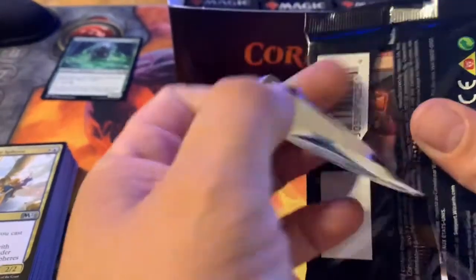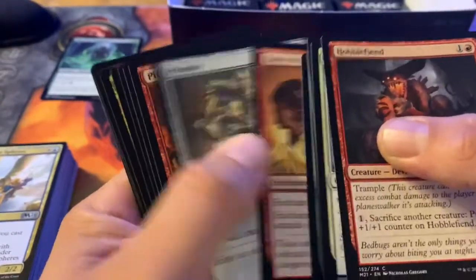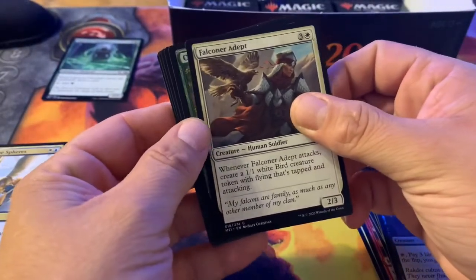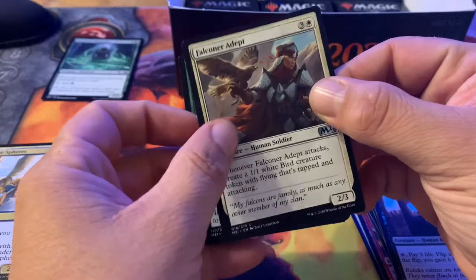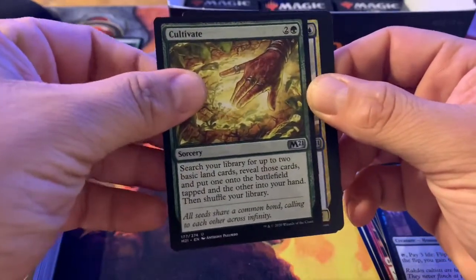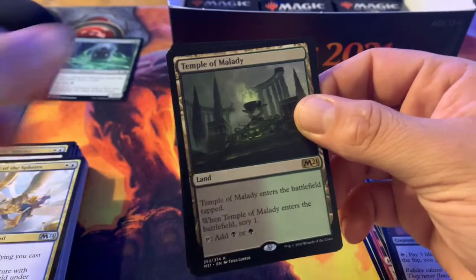Two Ugins so far — I can't believe it! No Teferi though. Falconer Adept — whenever it attacks, create a 1/1 white bird creature token with flying that's tapped and attacking. Nice Cultivate — I wish it was the full art version, but hey. Watcher of Spheres again. Temple of Malady — another scryland.